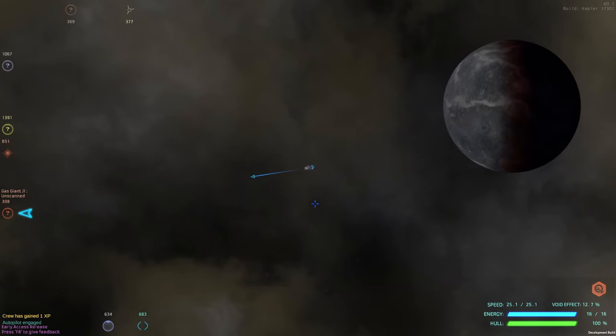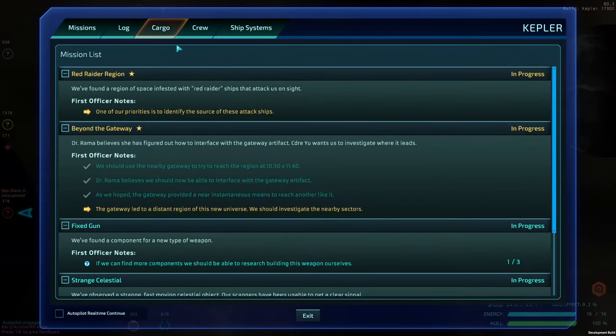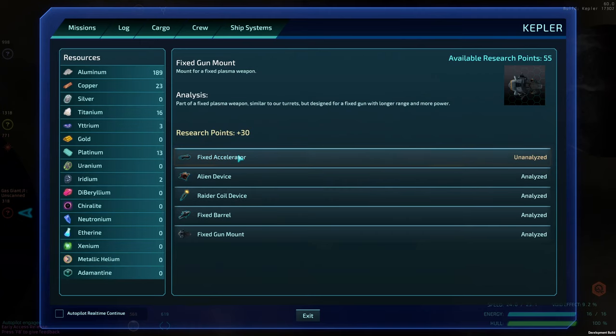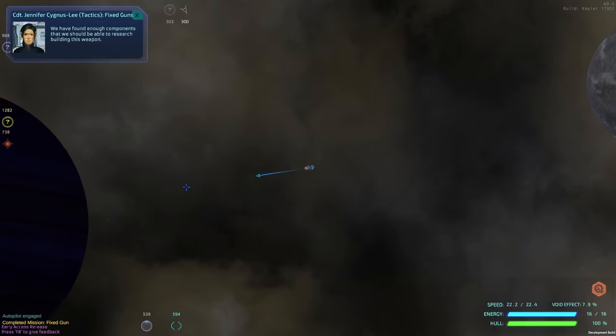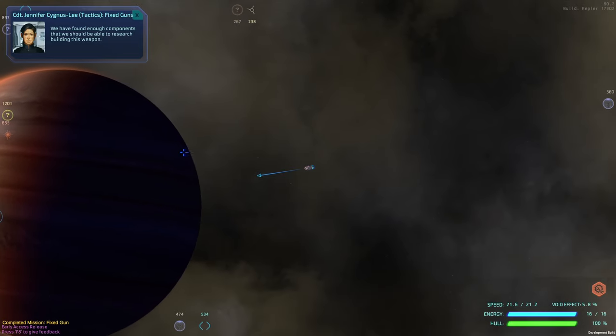As you go around, you'll see our crew gains experience. We go into cargo — we have a fixed gun mount and you can research these pretty much as soon as — oh, he updated the graphics, that's cool. We'll do the fixed accelerator. We've found enough components, we should be able to research and build this gun.